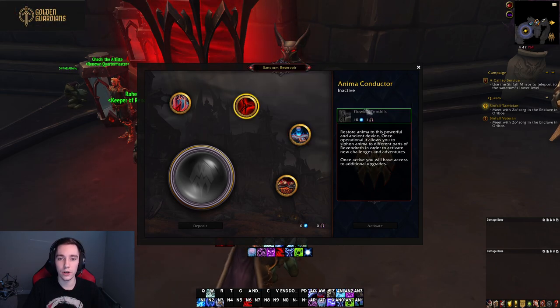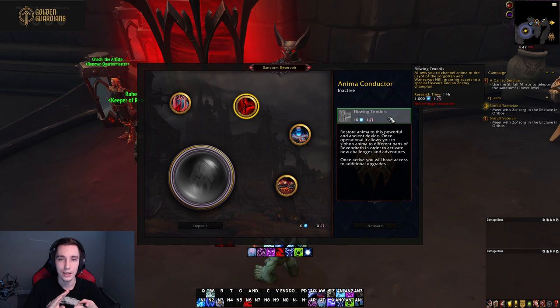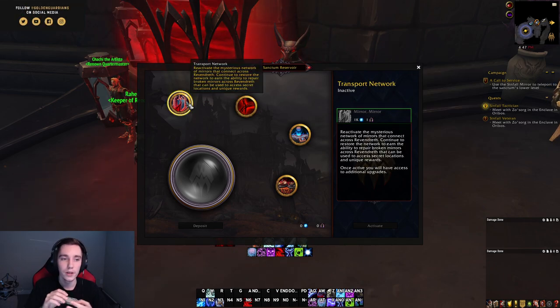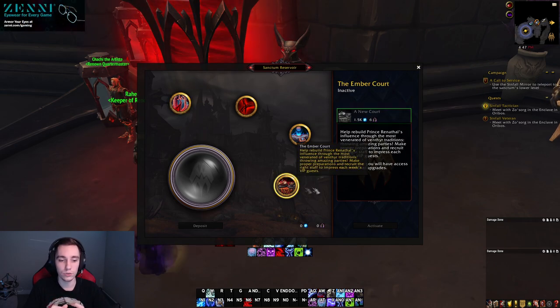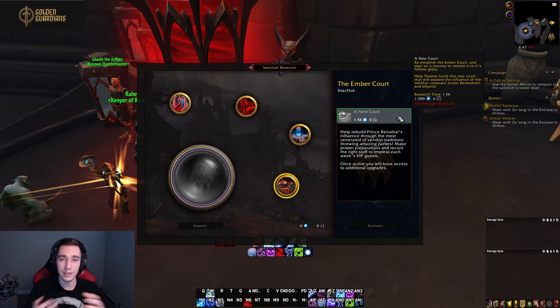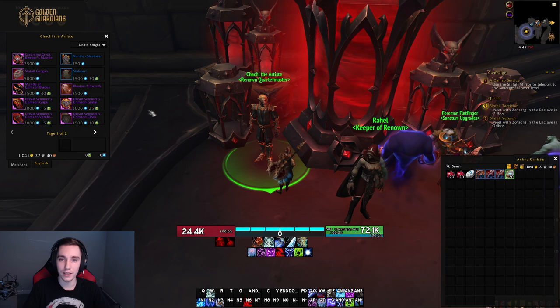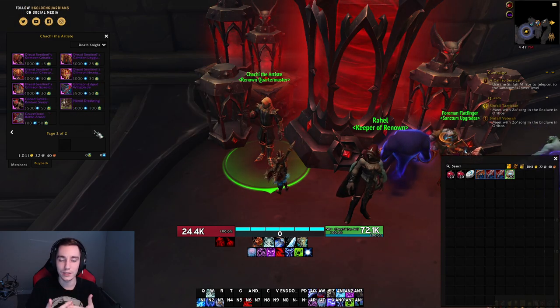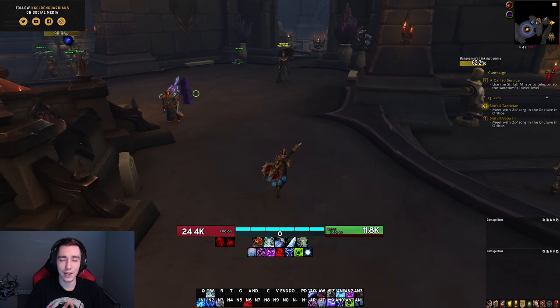Within your covenant there are a few subsystems. The main ones shared across all covenants are the command table, the anima conductor, and the transport network. The mission table lets you send out daily missions — we've had those since Draenor. The transport network lets you move between zones a lot faster and provides a portal from your covenant sanctum to Oribos, which is super nice. The anima conductor increases the amount of rewards you get — think of it as an upfront investment for better world quests and more resources later on.